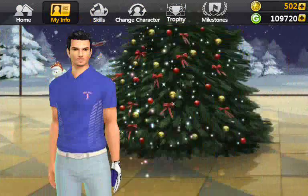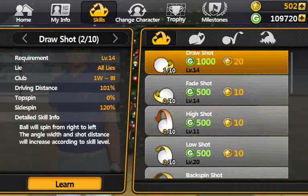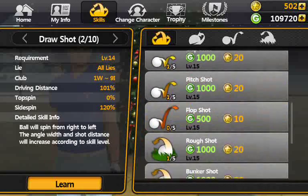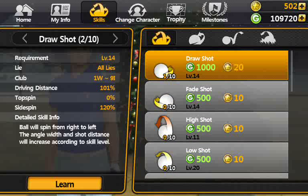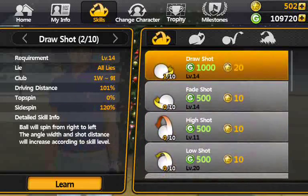If we go into my info and then skills, I've learned the draw shot — that was at level 10. The next level is 14, so I can't level that up yet, and it will cost me 500 GP to acquire that skill. The other ones I've learned are chip shot, pitch shot, rough shot, and bunker shot — five new shots now that I'm level 10 after spending a small amount of GP. Getting all the skills will cost more GP and it gets more expensive at each level.